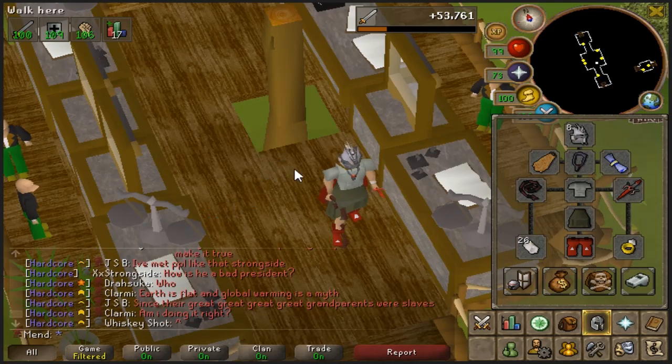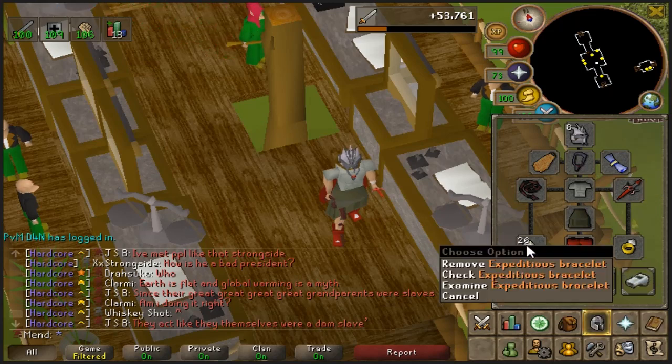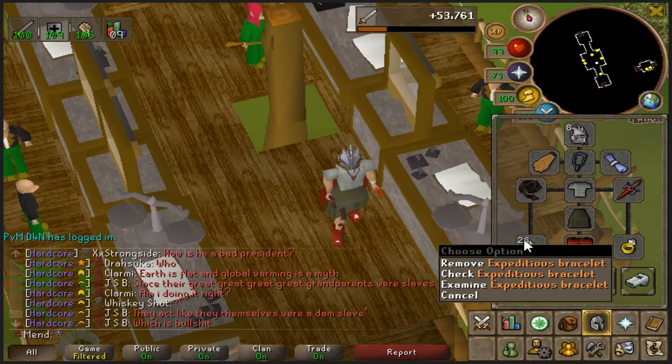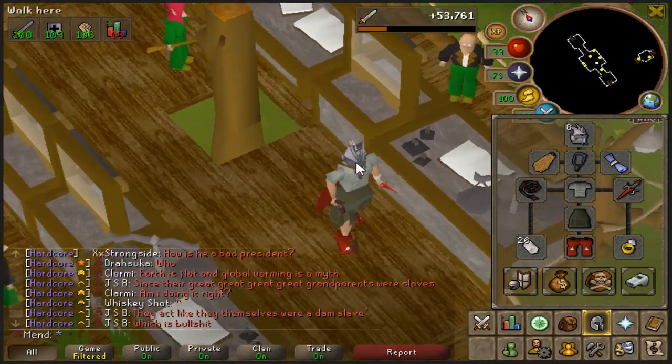They are just a fast task — you only get assigned very low amounts, like I got 11, so it is really low amounts. I use an expeditious bracelet because I don't like this task that much and it is not that great. You don't even need a ring of life if you are hardcore to be honest, because they are very safe, unless you are very low level.